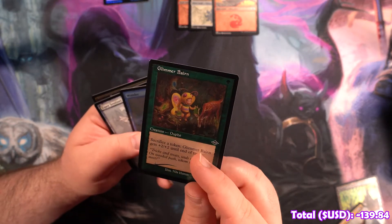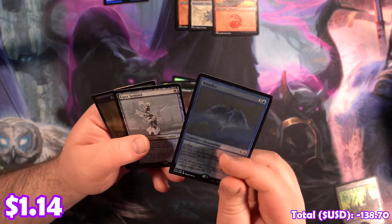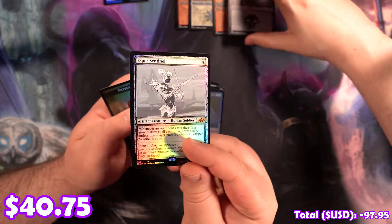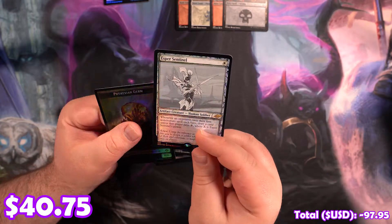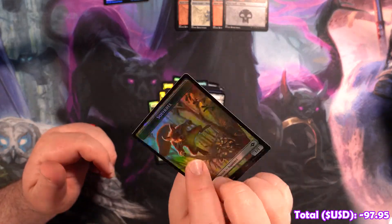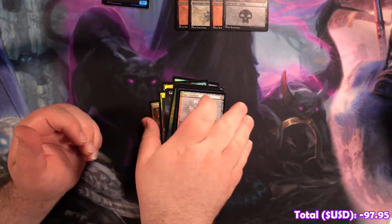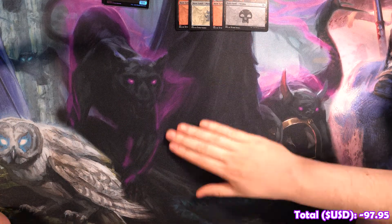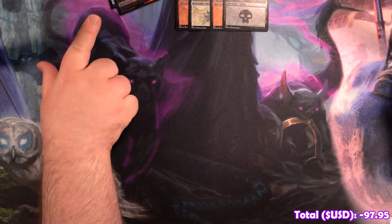We've got a Foil Sketch Esper Sentinel — that's pretty nice, looks really good actually. That's Commander right there. Phyrexian Germ and a Squirrel Token — that card actually looks really good. Phyrexian Germ's for those living weapons.